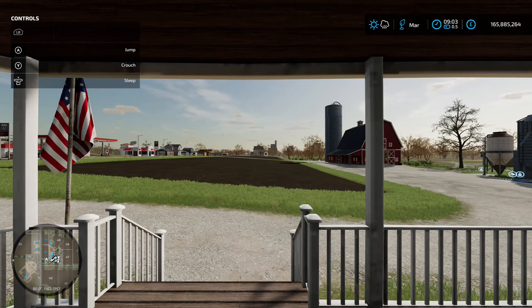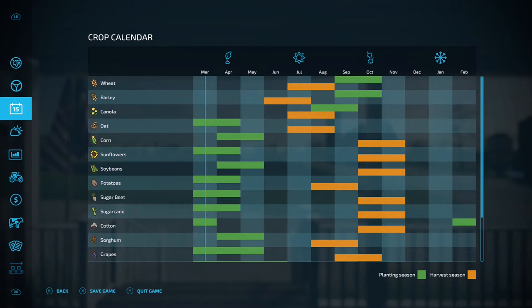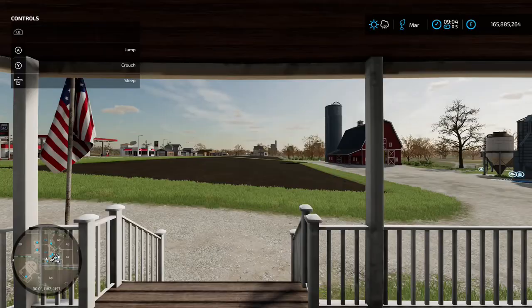Welcome back to the channel. Today we're going to be looking at sugar beet. If you're playing with the seasonal crop calendar on, sugar beet is sown in March and April and harvested in October and November. If you're not playing with the seasonal calendar, you get seven months of grow time. I've got seasons turned on, so we're in March now and we're going to get planting.